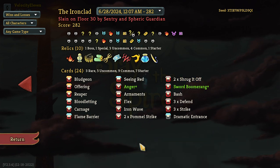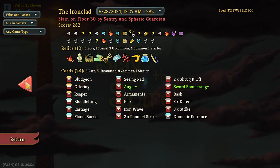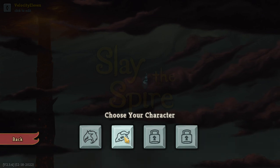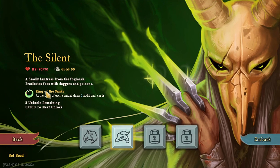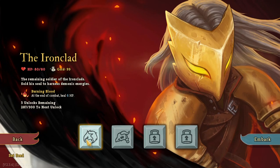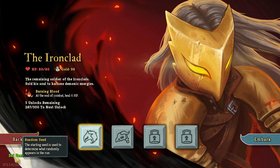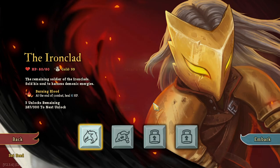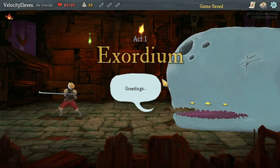I'm going to do a standard game. I haven't played with the second character - I just managed to unlock it. Let's see what it says for the Silent: at the start of each combat, draw two additional cards, but start with less health. There are probably going to be more healing cards with that character. Achievements and leaderboards are disabled if a custom seed is used.